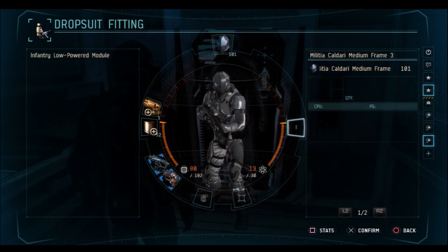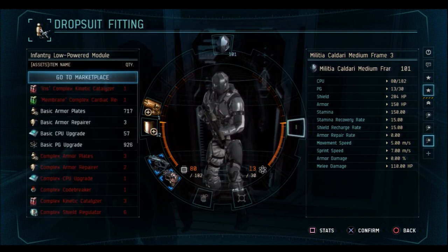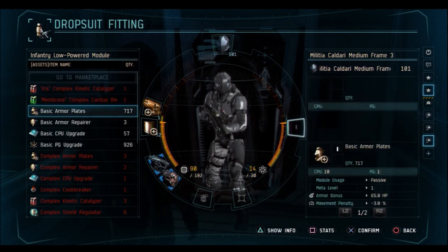On the opposite side of the circle are your low slots. These slots are basically the same as high slots but they use different modules. Some of the modules include but are not limited to armor plates, armor repairs, cardiac regulators, kinetic catalyzers, and shield regulators. I'm going to throw on some basic armor plates.